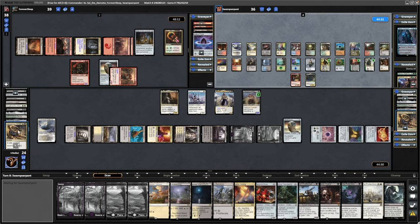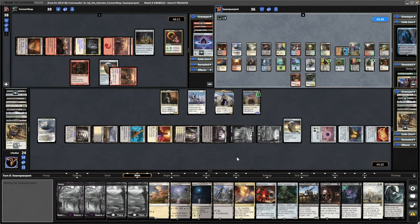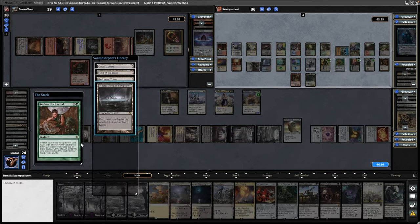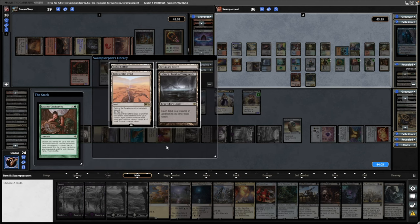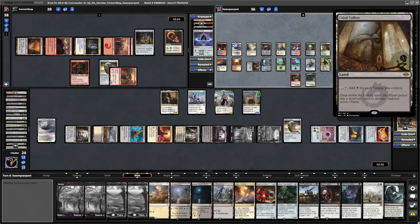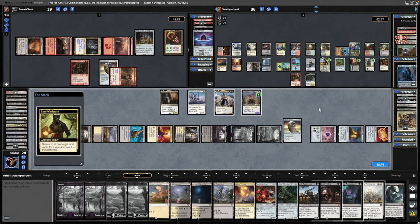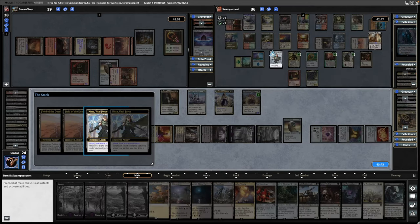Realms Uncharted likely going for Field of the Dead or something like that here — Esper Sentinel is going to trigger. Looks like they're paying for it. An opponent chooses two of the cards and the chosen cards go into the Graveyard. I want Field of the Dead and Cabal Coffers to go into the Graveyard. They've got Cabal Coffers online regardless — there was actually no need to search up Urborg because there's already one in play. Returning two lands into play — Cabal Coffers and Field of the Dead. They're going to be getting Card Draw or Landfall, and Zombie Tokens with Field of the Dead as well. We need to really be trying to combo off next turn if we want to stand any chance.